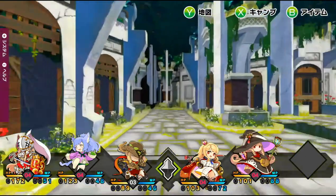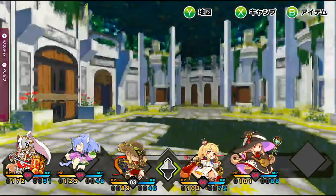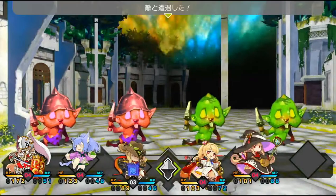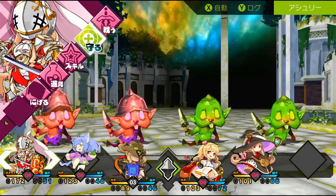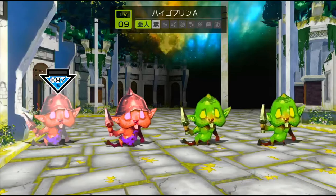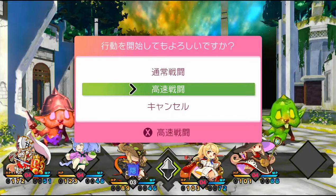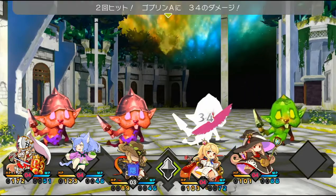I don't know if there will be randomly generated dungeons in the full game. In battle, you've got your different options: attack, defend, skill, item, and run. The green goblins are the weaker ones so I'm targeting them first. The menu that pops up after selecting everyone's action lets you watch all the actions play out with animations and see who did how much damage.